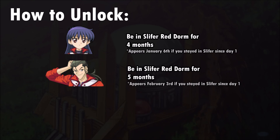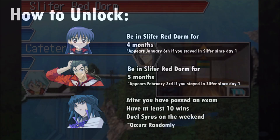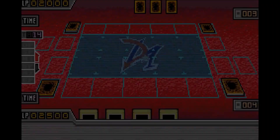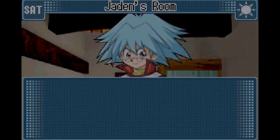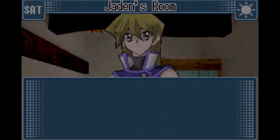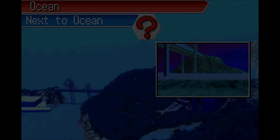Lastly, in order to unlock Zane, you must first meet requirements in order to get his unlock event to occur. Keep in mind this event doesn't automatically occur after meeting the requirements, so it could take a couple of tries to trigger. Eventually, meeting Cyrus on the weekend will lead to a situation where he calls you Jaden and takes you to a duel similar to a timed duel where you can't make any wrong moves. After completing this, Cyrus will drop his Power Bond and Alexis will tell you about Zane. Later on in the day, you will be forced to confront Zane by the ocean and duel him. Luckily, you can win or lose in order to unlock him.